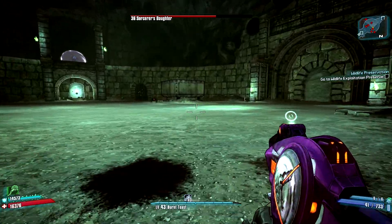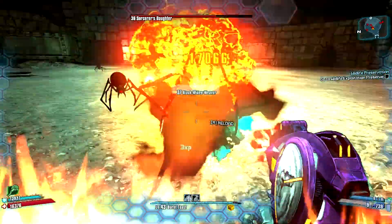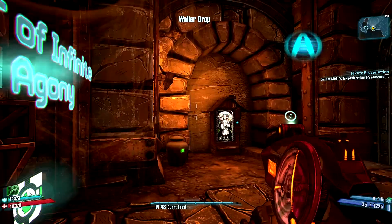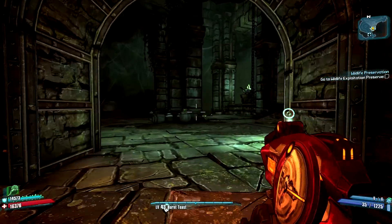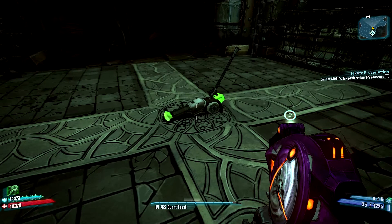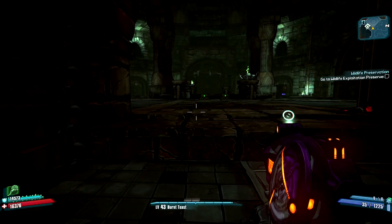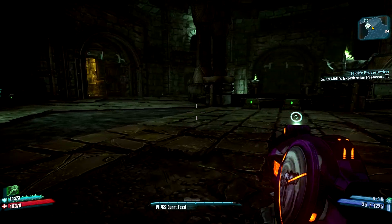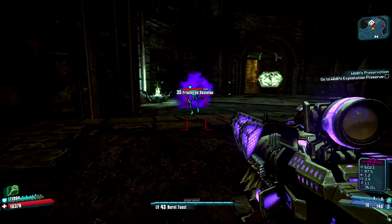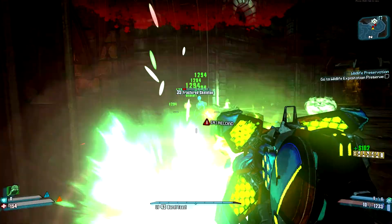I've also had it a few times where the AI has bugged out significantly — like getting stuck in a wall. It's a bit annoying, and it just seems like because there are a lot more obstacles, navigating mobs is trickier and they can get stuck in walls. It's happened three times so far, but I have played through the DLC twice, so it's not too bad.